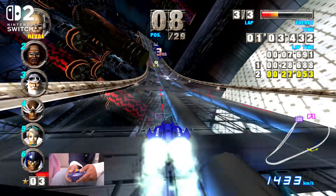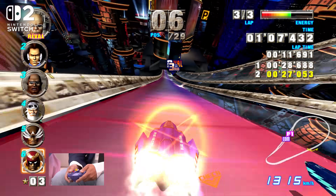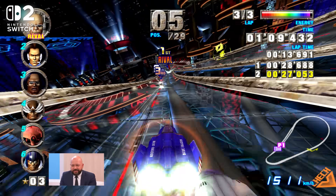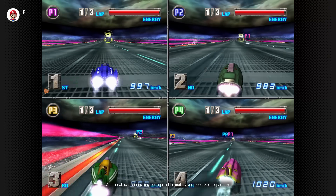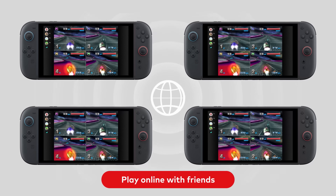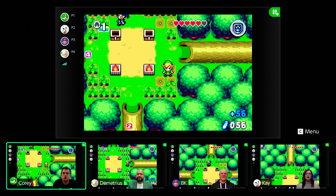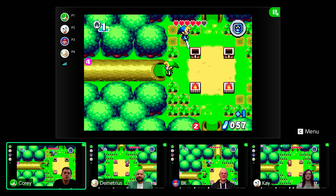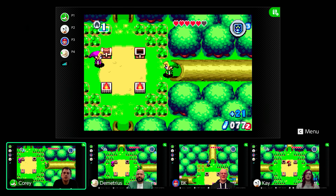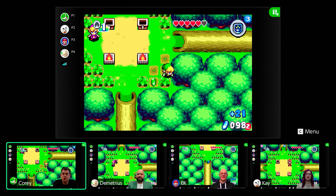Impressively, we'll even be able to enjoy games like F-Zero GX online, something that was never possible on the GameCube original. How well netplay will run in practice remains to be seen, and whether lag will be a factor with game chat integration in place as well. Still, for slower-paced games like Zelda: Four Swords Adventures, as shown during the Nintendo Treehouse sessions, it looks like an effective way to run through each puzzle with friends.